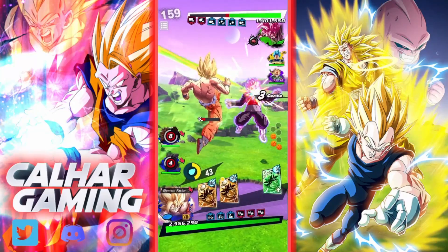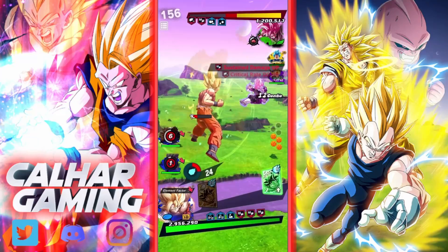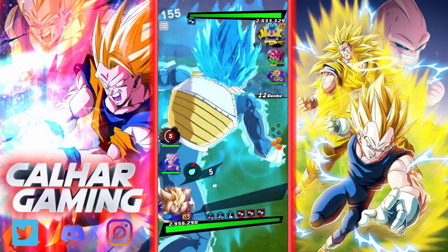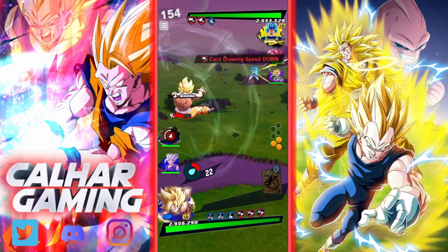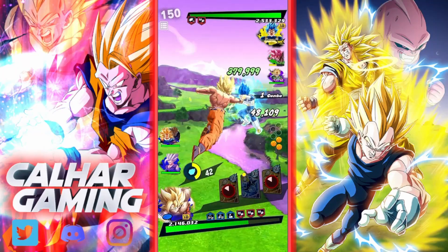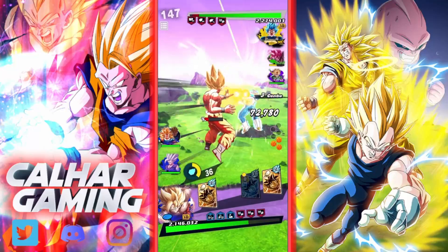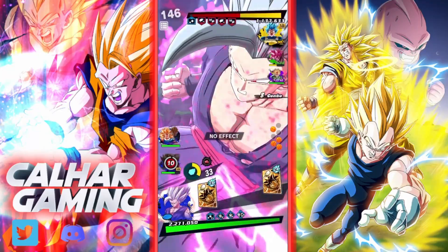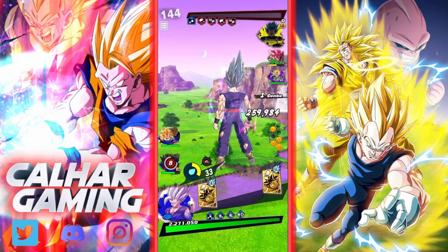Nice, nice, nice — I'll take that. Remember, Scopoli also has endurance, so we'll deal with that. He's finally switched — fair enough, we're gonna have to take that with this Goku. I'm going to do that and get the gauge going. All my days, that's a lot of damage and there goes Vegeta.